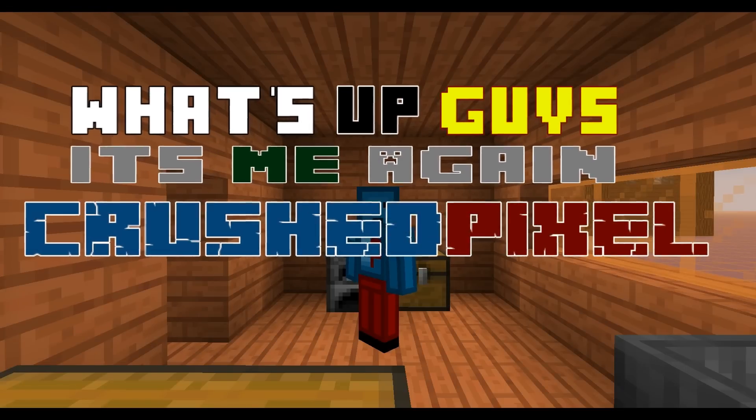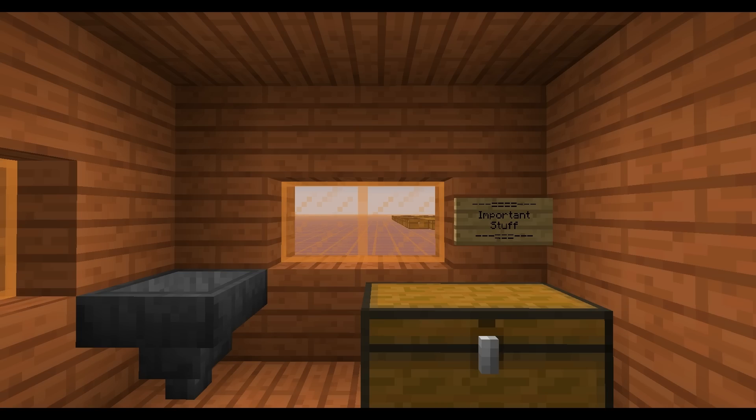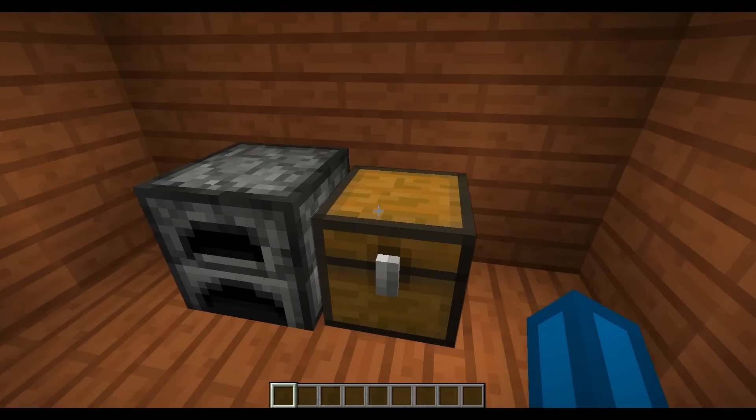What's up guys, it's me again KrushPixel. Today I have some very awesome stuff for all the map makers out there. If you ever wanted to have fully resettable adventure maps, this is now possible in Minecraft 1.8 snapshot using the slash block data command. What I have here is just a little house — let's imagine this is an adventure map.